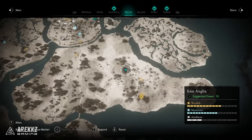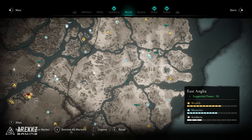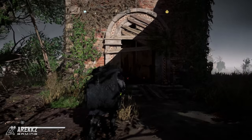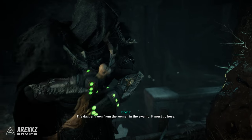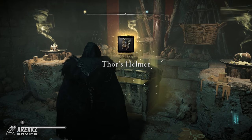Once you have all three daggers, head back to the eastern side of East Anglia to a small crypt you can see on the map. Run to the end and insert the daggers into the statue, which will reveal a final room with a chest that gives you another piece of Thor's armor.